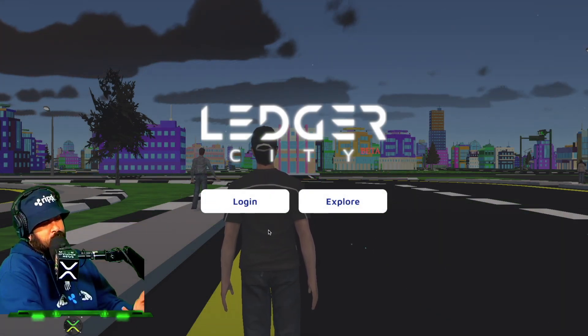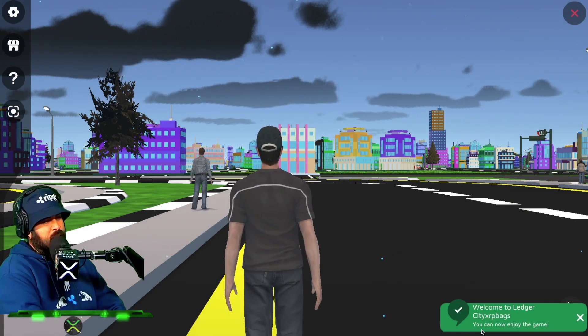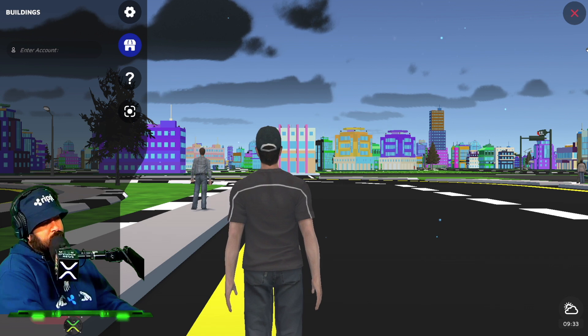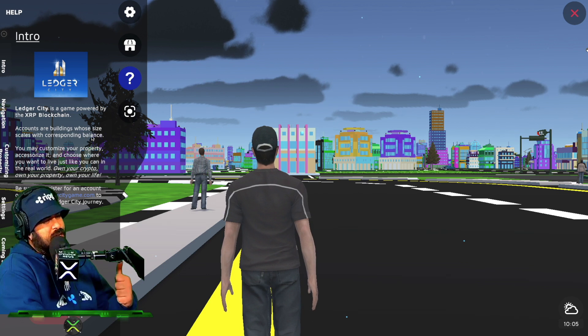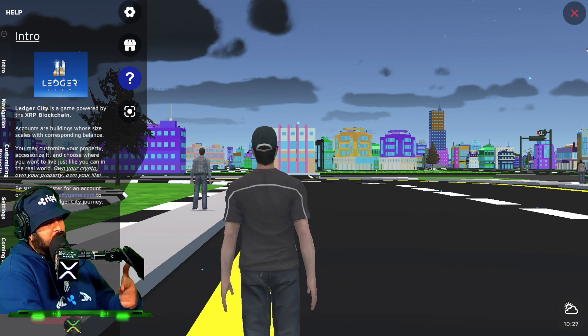Once you log in, it'll say welcome back. You can check out the little building at the marketplace and enter your account to search for your building or any building you're looking for. Hit the question mark for more information. Ledger City is a game powered by the XRP blockchain — accounts are buildings whose size scales with corresponding balances. You may customize your property and choose where you want to live, just like in the real world. Own your crypto, own your property, own your life. Register at ledgercitygame.com.